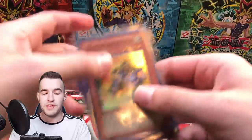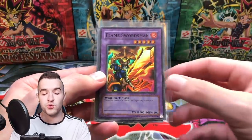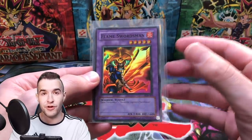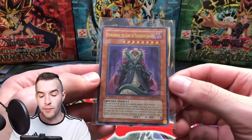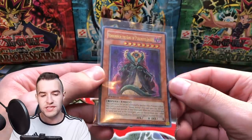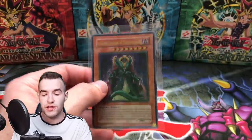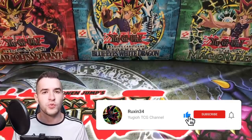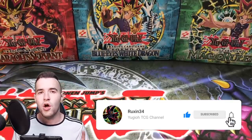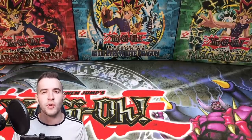Before that, we have a pretty epic giveaway. I'm giving away a reprint Freed the Brave Wanderer, an original Flame Swordsman in pretty good condition — Very Light Player, Near Mint — and an Ultimate Rare Venomenon the King of Poisonous Snakes. This one's not in the best condition, but it is a 1st Edition Ultimate Rare from Tactical Evolution. All you have to do to enter: like the video, be subscribed, and let me know what you want to see from all these epic packs.